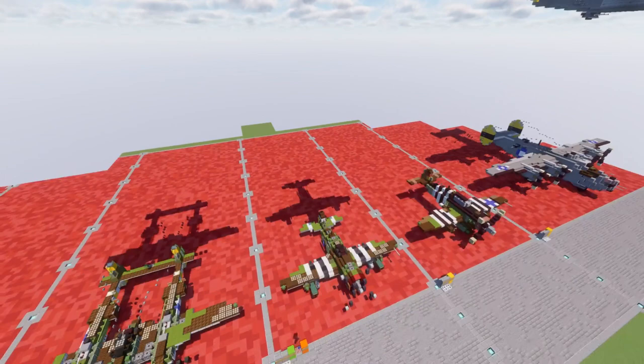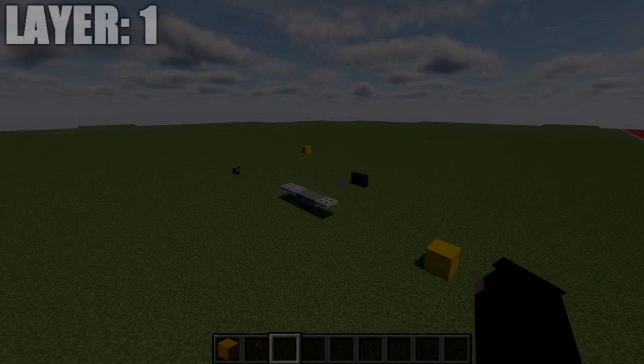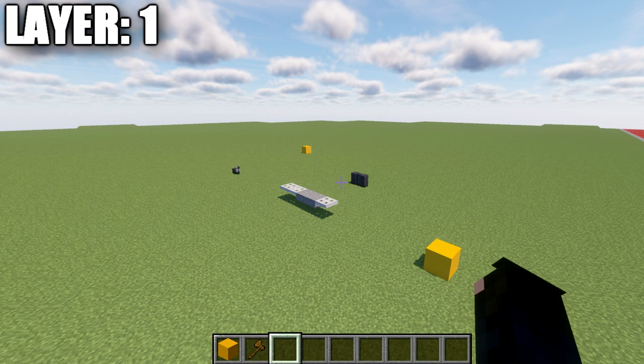Let's go ahead and move into the tutorial by beginning our first layer. If you are completely new to my aircraft tutorials, the way I do these is half on camera and half off. What this means is we will be building the entire centerline of the aircraft, then building the right side on camera, and it will be up to you to copy the right side over to the left side between layers. This aircraft is almost completely symmetrical — there is one tiny difference on the two sides, and I'll address that when we get there.